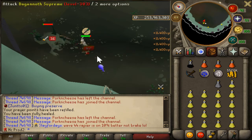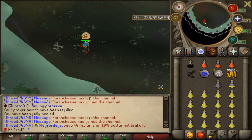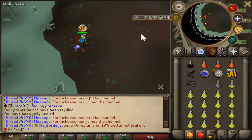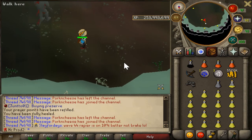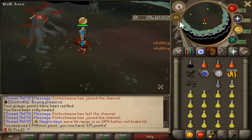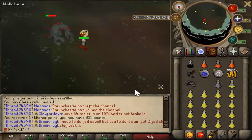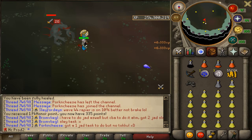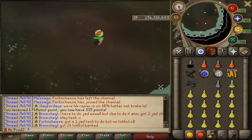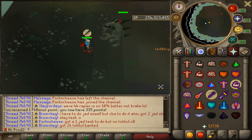I try to lure them to the edge where you can't see the others, so they won't all attack you. Honestly you don't even have to do that anymore - you can just run around the edge and go between the mage and the range king so the melee one doesn't come at you. They have a very short attack range, so as long as you stay pretty far away the others won't aggro. Before, they'd all rush you the moment you entered the room.